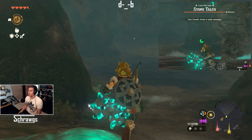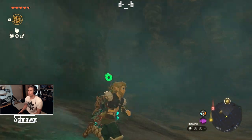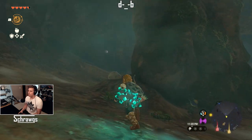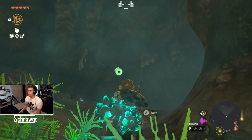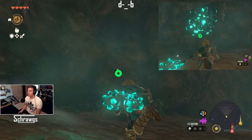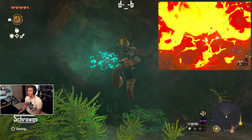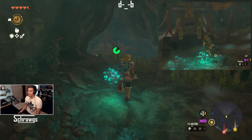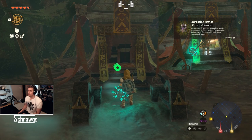It's not required that you defeat the Stone Tallis, but he will give you some trouble if you poke him, so you can avoid that. What you're looking for — there's lots of rocks you'll need to destroy. There will be a bunch of rocks covering the entrance to part of the cave, so you'll need to explode that. I used bombs to clear this area out. Once cleared, you can make your way into this portion of the cave where there's a hidden area with a treasure chest containing the Barbarian armor.